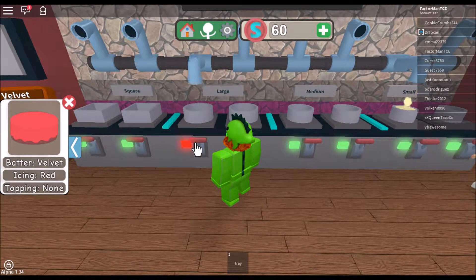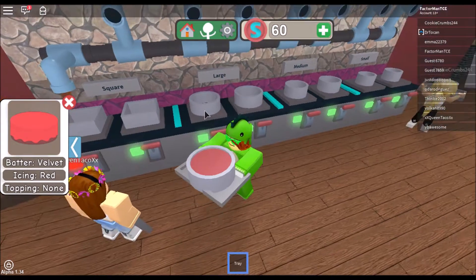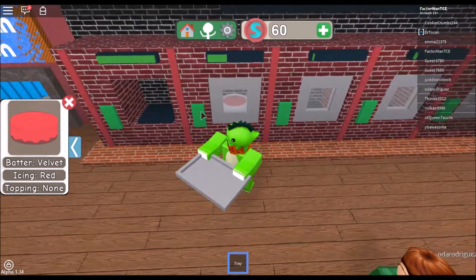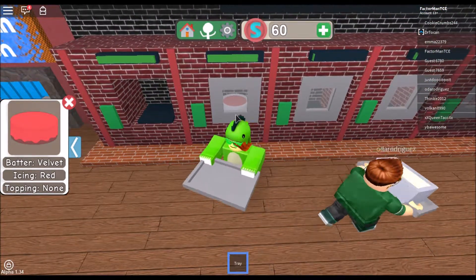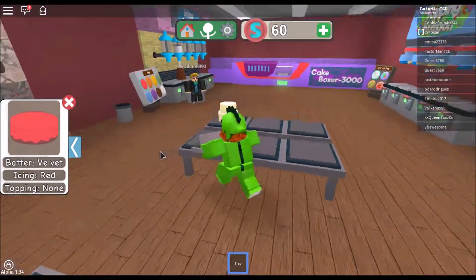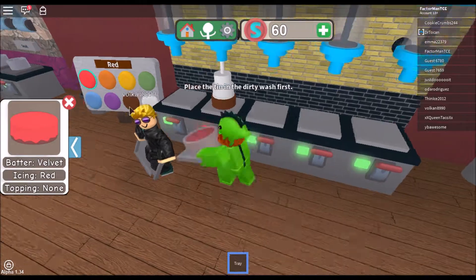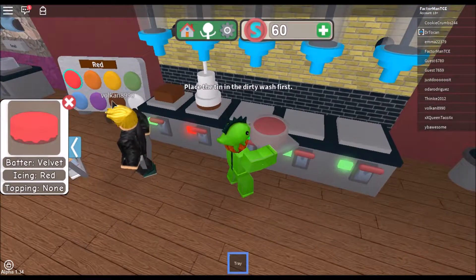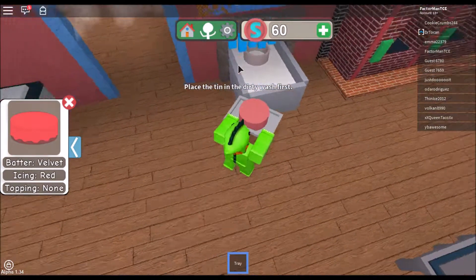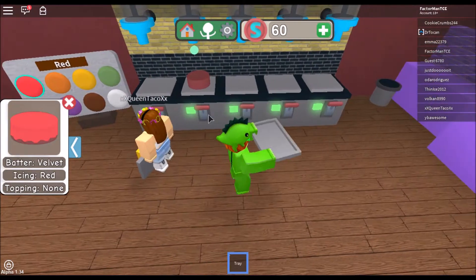I put it onto my tray, then I put it in here, close it up, and let it cook. Now I've baked it. When I go over to the icing center, I have to put the tin in the dirty wash first - it's the thing around the cake. Now we have to wash it, then put the icing on because I think it's red.